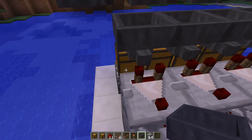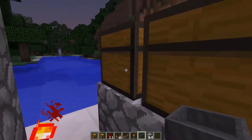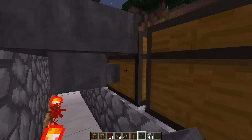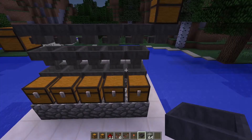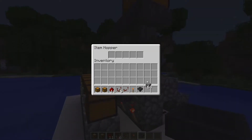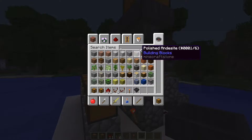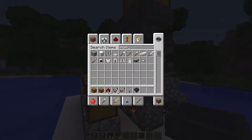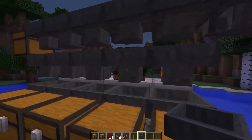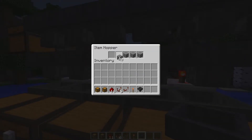Now it's time for the last step. You're going to be placing hoppers facing the chests like this. All you have to do is get yourself some blocks that are going to fill those hoppers — you put three, then 18. Now you put your one item that you want to be sorted in there, for example iron. You do the same thing for every one of those hoppers.